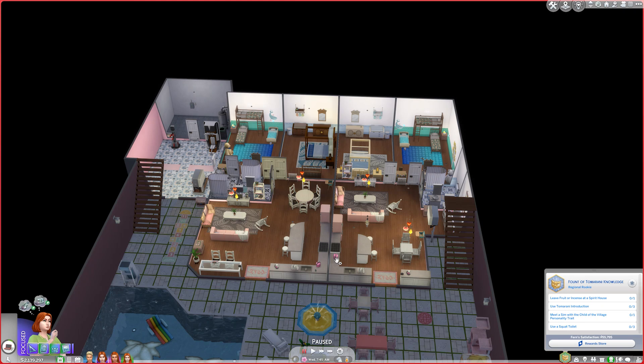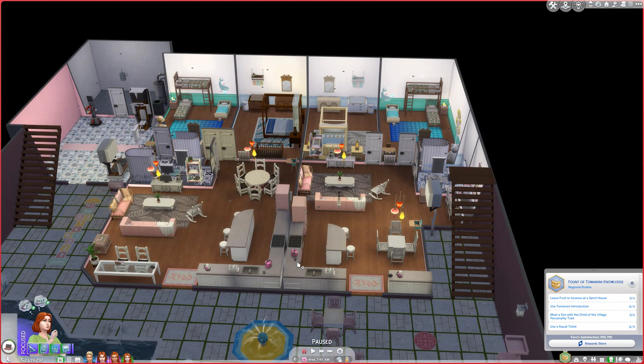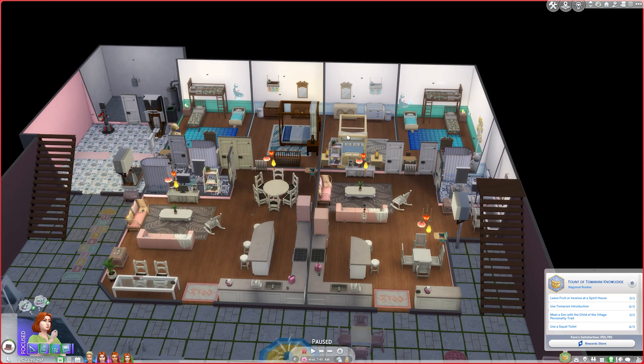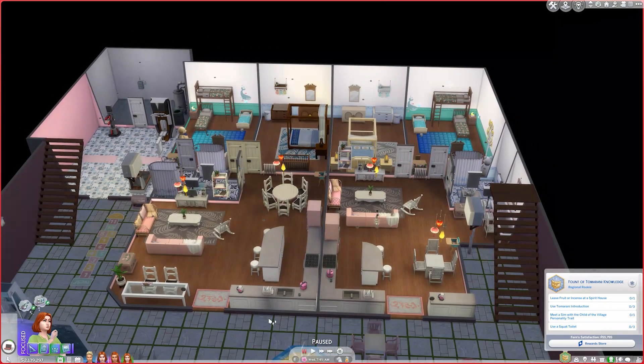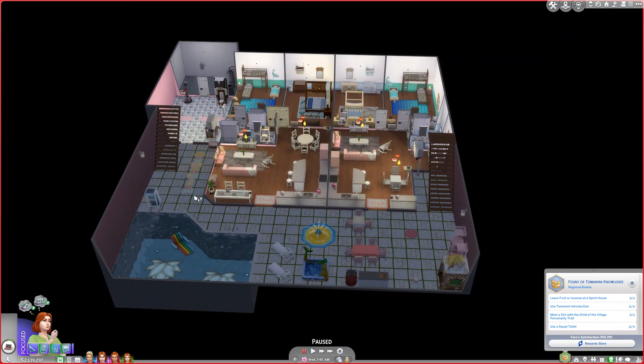The bed in both rooms comes with the pack, but the bunk beds are from Dream Home Decorator. The pack doesn't have bathtubs — only a shower — so the bathtub is base game. The couch stats from the pack weren't that high, so I used one from Discovery University, and there are no loveseats in the pack either. Some decorations are from the pack, and there are marbles and hopscotch for the collectibles.